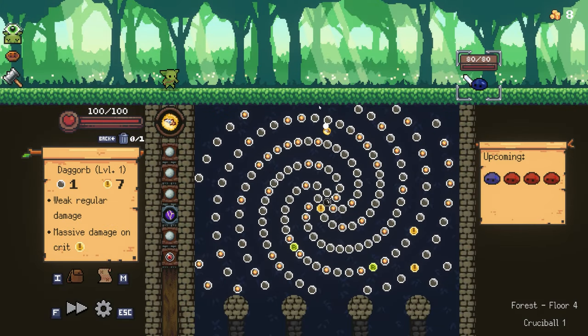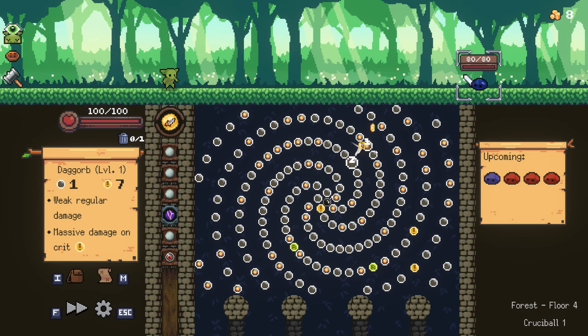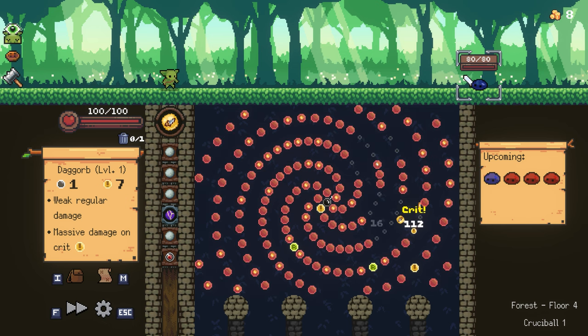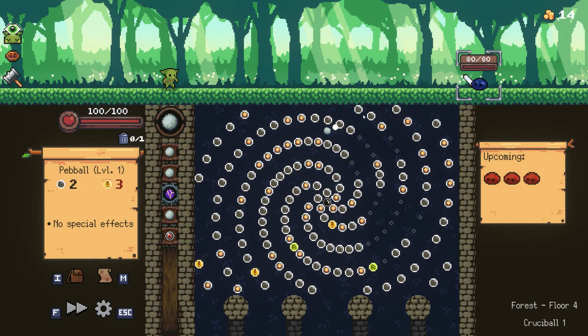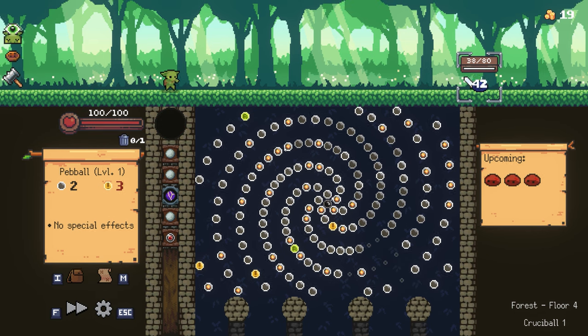The random encounter turns out to be a fight. This orb — the dag orb — has very weak regular damage but very high crit damage. Usually this is the ball you want to use if there's a chance to hit a crit. See, I went from 16 to 1 — a major improvement. It's also something to consider when there are more enemies, because I now have that hammer that carries extra damage over to the next enemy.